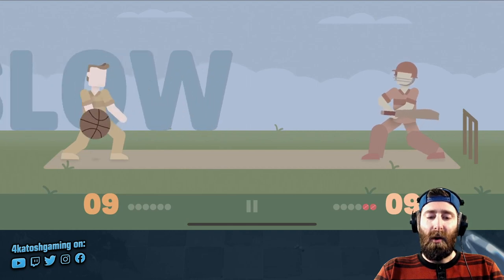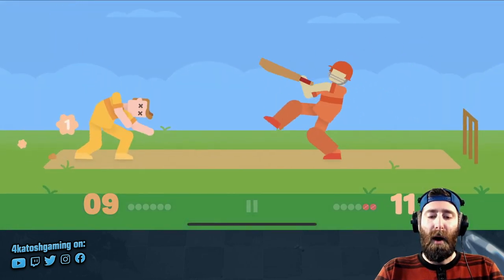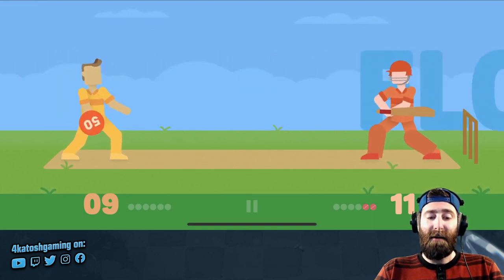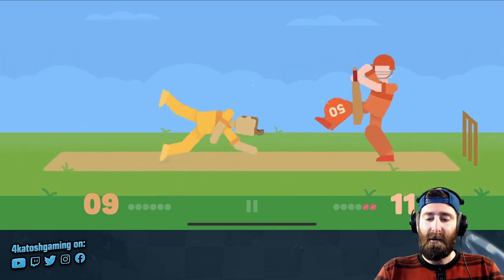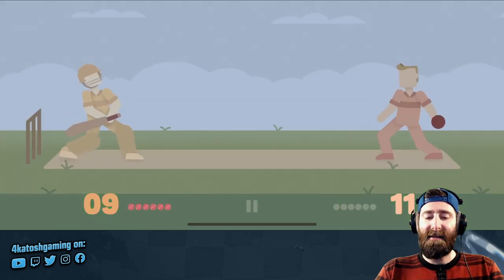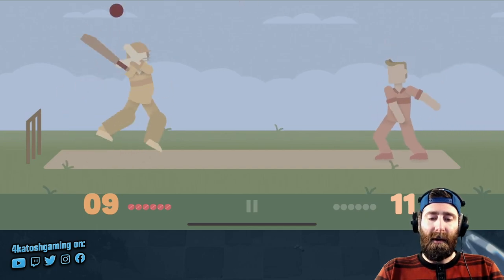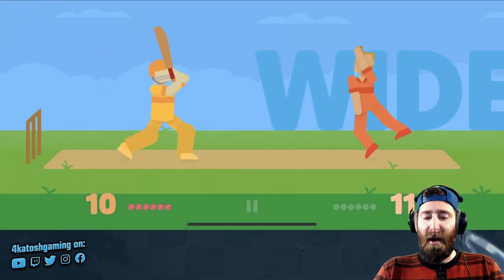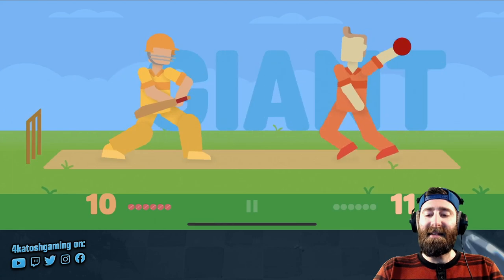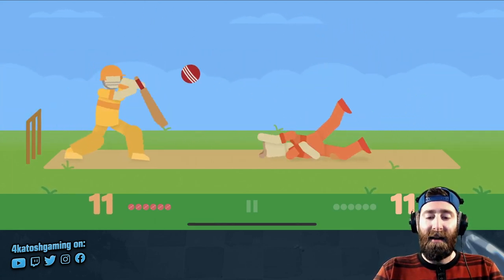So we actually tied up the score here. Oh, that is a horrible ball. We get two runs — one for the wide and one for the single. We do not manage to stop the big heavy — I guess it's a bowling ball or something — from coming through. Unfortunately, mistimed the slow-mo release there. But as you can see, this game is super chaotic and super fun.